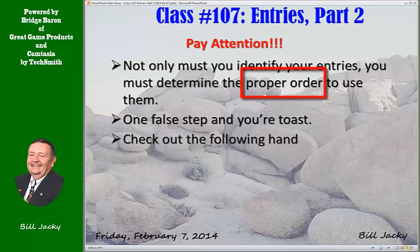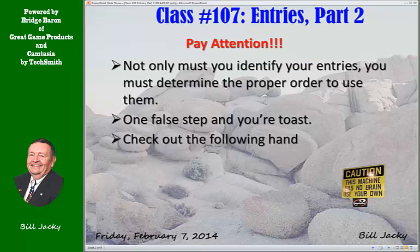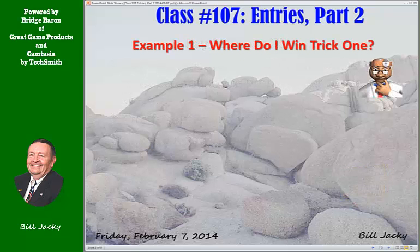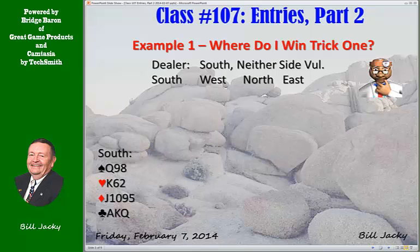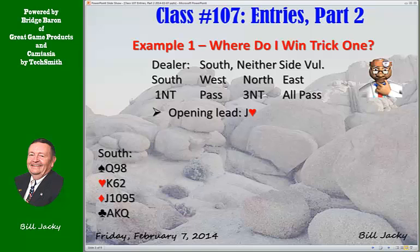Check out the following hand. Not only must you identify your entries, you must determine the proper order to use them. One false step and you're toast, just like yesterday. This is your hand. Declarer is South — that's you. Neither side is vulnerable, and the bidding goes: one no trump by you, pass, three no trump by your partner, all pass. You're the declarer. The opening lead by West is the jack of hearts. Down comes dummy. Plan your play.